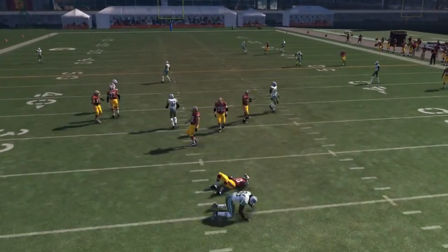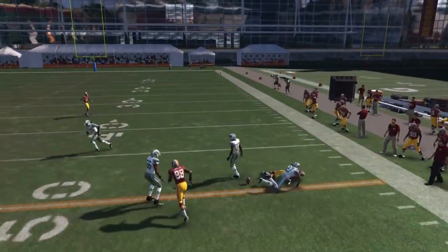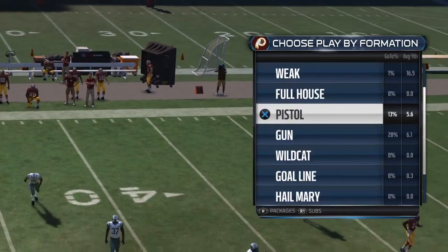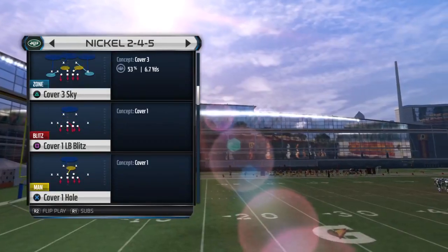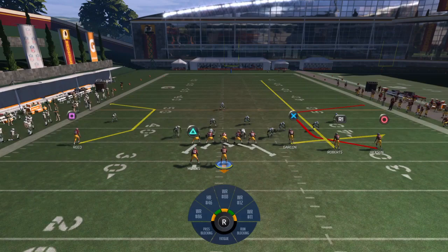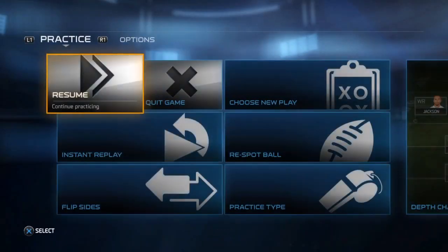He is getting bumped and that's causing a little bit of problems. You don't want Deshaun Jackson to get bumped because he's not going to get that quick burst of separation that he needs. Let's try a different formation - we'll go against Nickel because that's a really popular formation. Block the running back, slide line to the right, streak R1. And there we go - that's what I'm looking for, that easy separation and that pocket where you can throw the ball into.